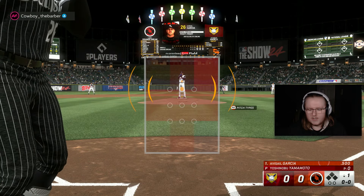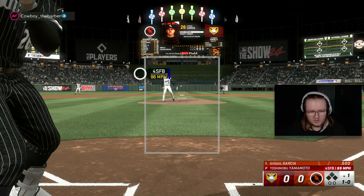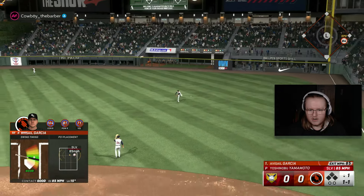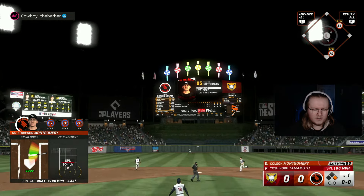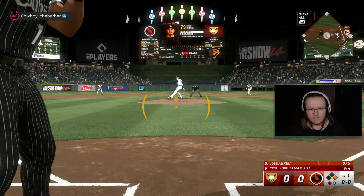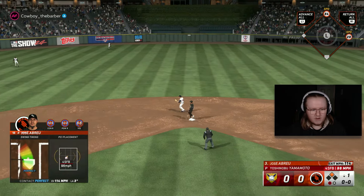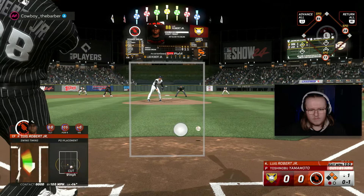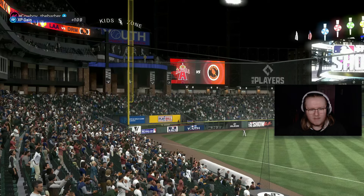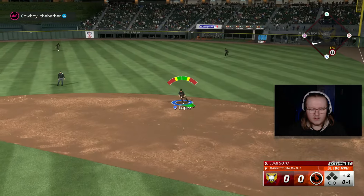We've got to face that brand new 92 overall Yamamoto they just put into the game. Base hit going the other way — that's a good start. I timed that up, we can't drop the PCI too far. That is a home run pitch. Oh my god, that one was just BP — it's like you put that down the middle on purpose. And that's going to be a double play. I timed up every single swing I made against Yamamoto in this first inning and we got to walk away with something. The lefty-lefty slider from Crochet is really pulling a lot of weight here.